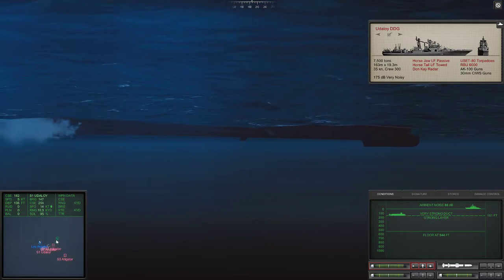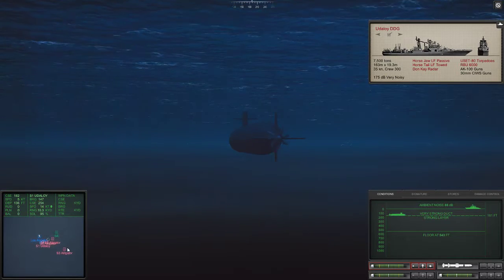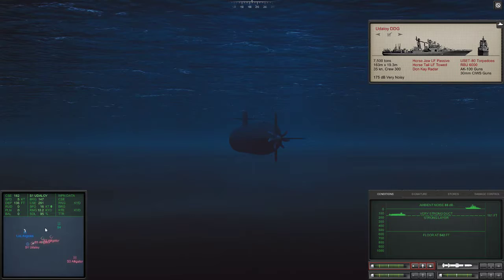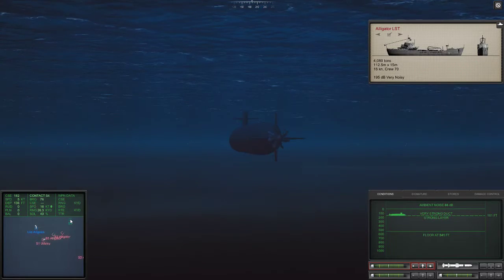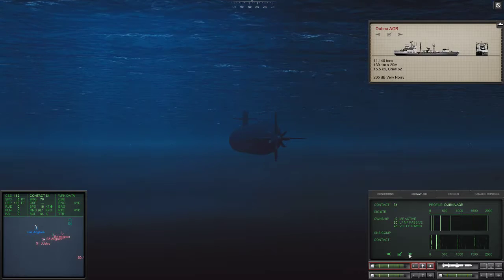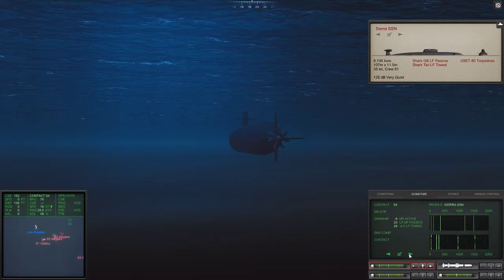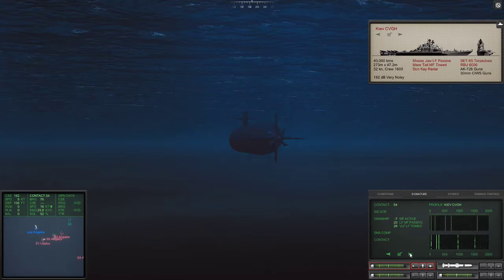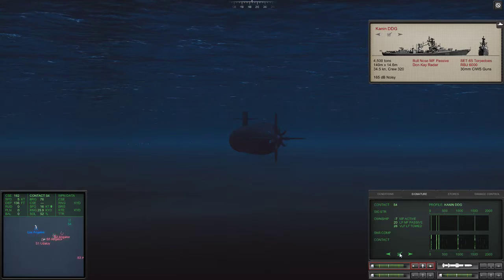I am inclined to take him out. The thing is, there's Sierra 3. The moment I start sending out torpedoes and there's a hit, the Alligators are going to run. What is Sierra 4? The Alligators will run. I think it's an escort — Kanin.